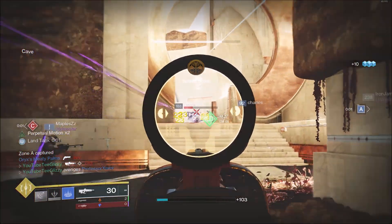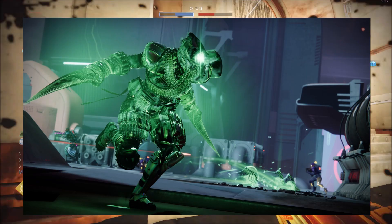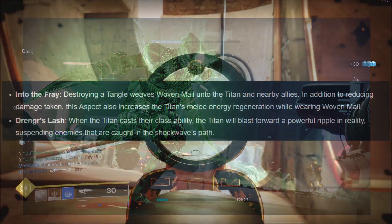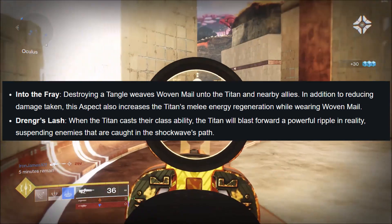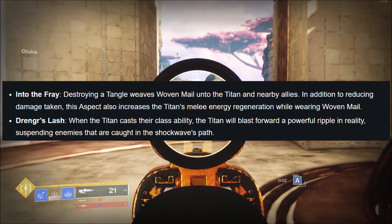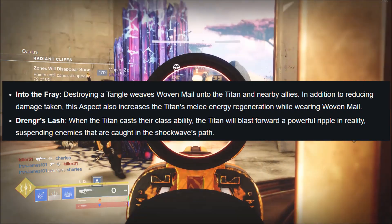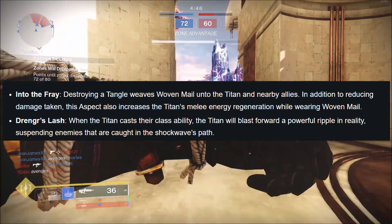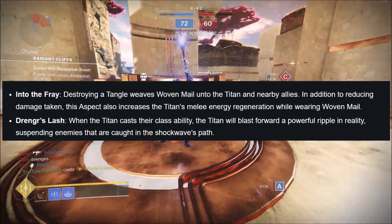The heavy attack has the Hunter swing the rope around in a 360-degree arc, damaging all nearby enemies — usable on the ground or in the air. Now moving to the final class: the Titan Berserker. For the first aspect, Into the Fray: destroying a Tangle weaves Woven Mail onto the Titan and nearby allies. In addition to reducing damage taken, this aspect also increases the Titan's melee energy regeneration while wearing Woven Mail.